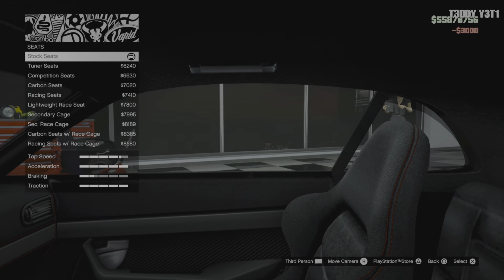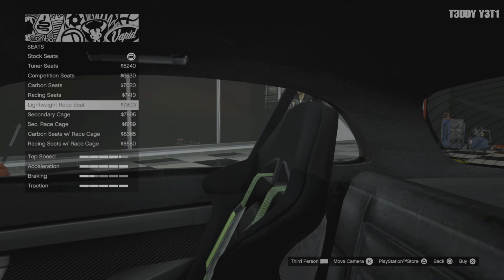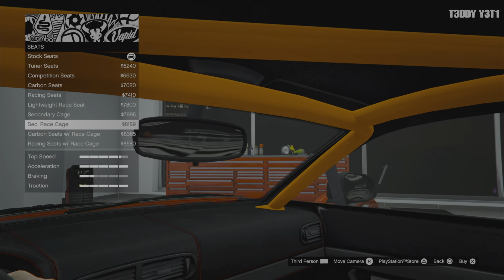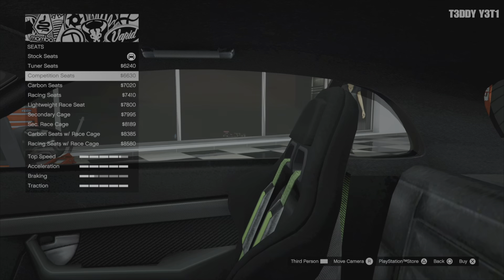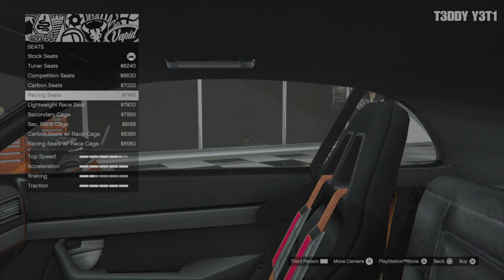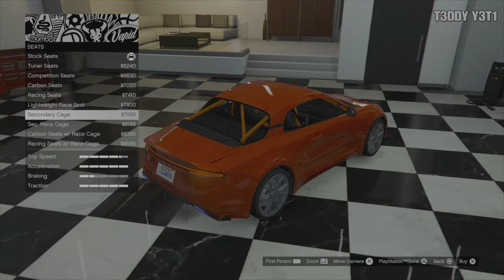Interior — seats. So you can change the seats. And a giant roll bar. Can you make this into a full-blown racing car? Checking out a picture online — this can definitely be a racing vehicle.